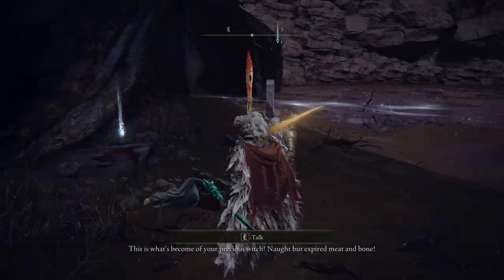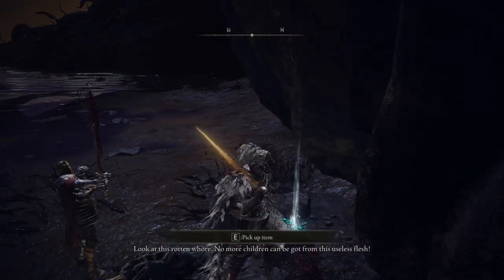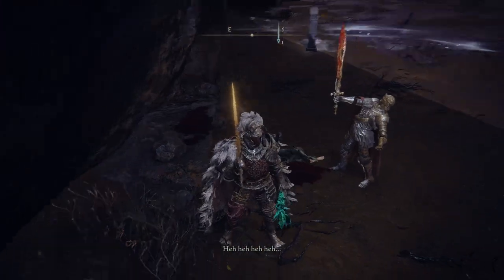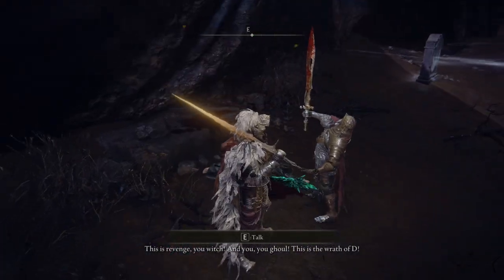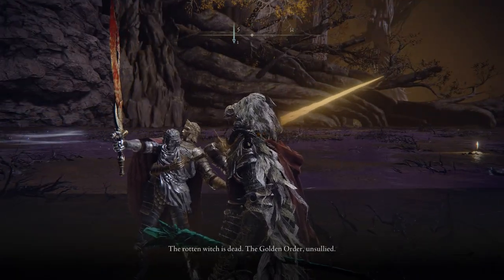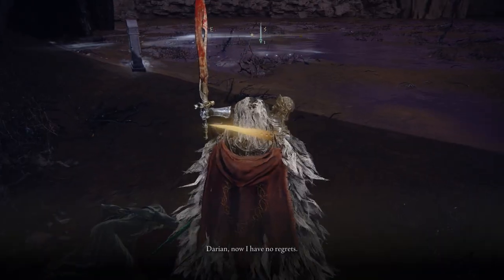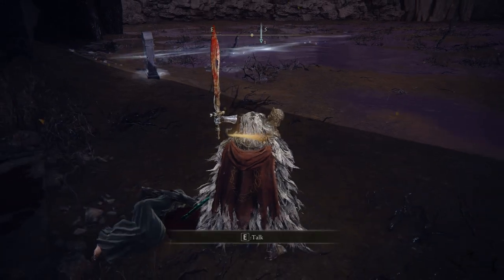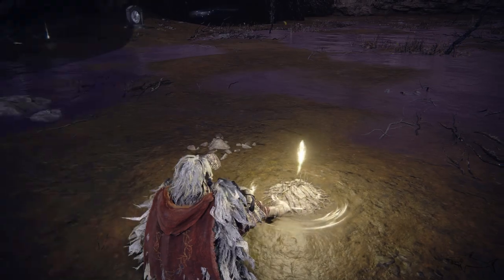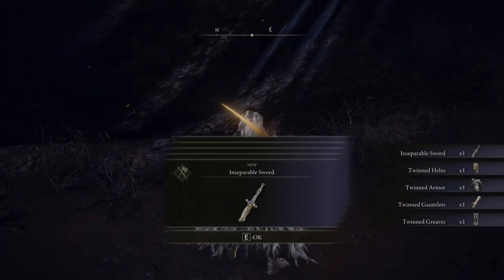In the Deeproot Depths you're going to find D's brother at the corpse of Fia. You can talk with him — you can attack him at this moment, but the armor set you're going to get from this location. This is Fia's clothing, and this is the Wrath of D. Now as a bonus, you can attack D's brother and get his armor and sword, or you can just rest at that site of grace. After you rest, D's brother is going to disappear and you're going to get that armor set, the sword — that's it.